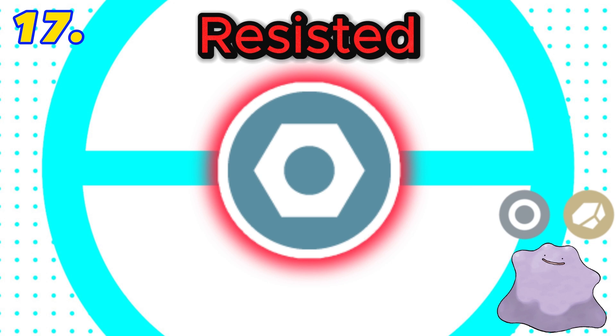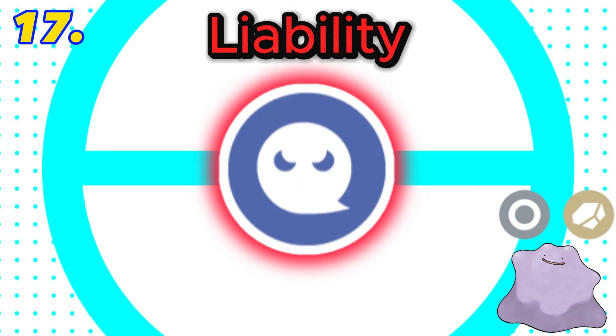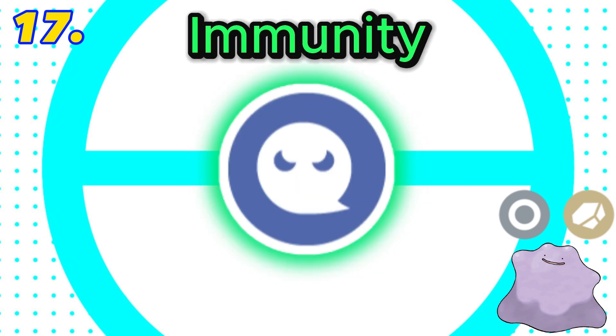Both normal and rock are resisted by steel, plus it has a liability against ghost but also the immunity to ghost. Final score: negative 5.